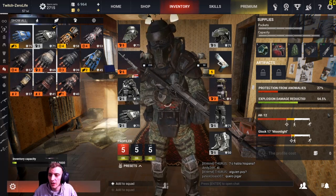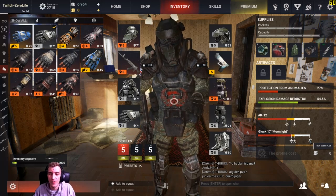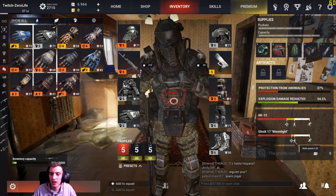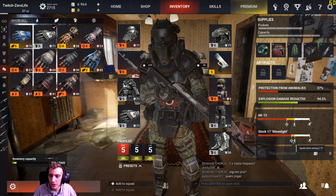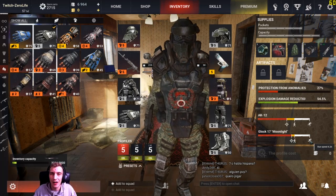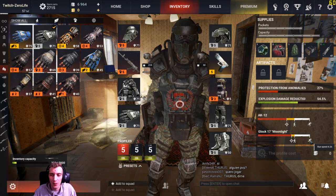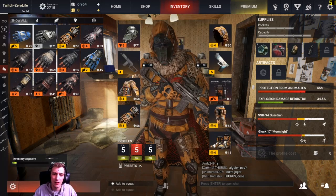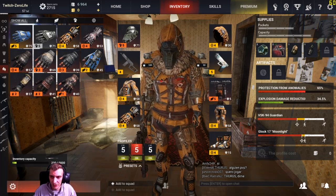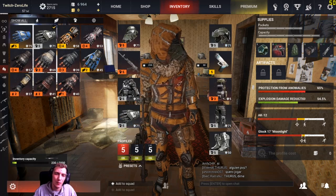First, let's talk about run speed. If you look down on the right-hand side you can see exactly how fast you're going to run. Right now I'm running at 4.26, walking at 3.02, and my speed when aiming is 2.77. This is really heavy armor, so 4.26 is kind of slow. If we go to my second set — this is really light — I'm running at 5.45. Let's go back to my main set.